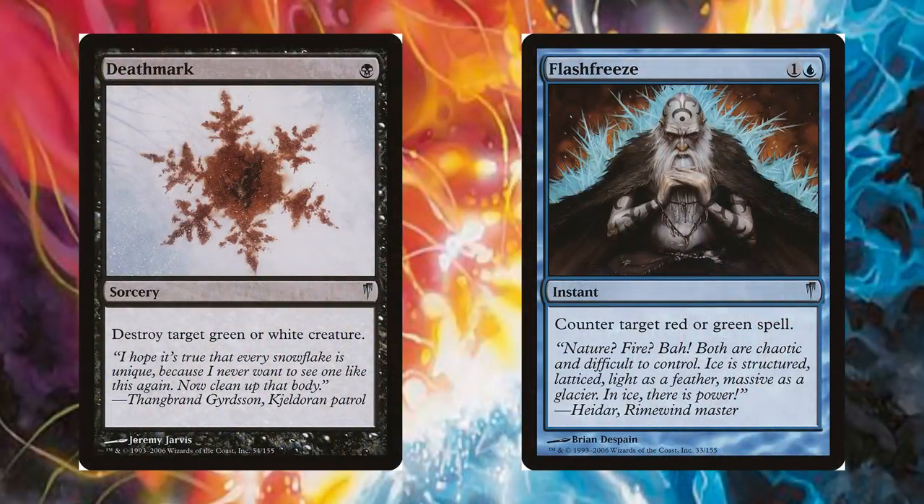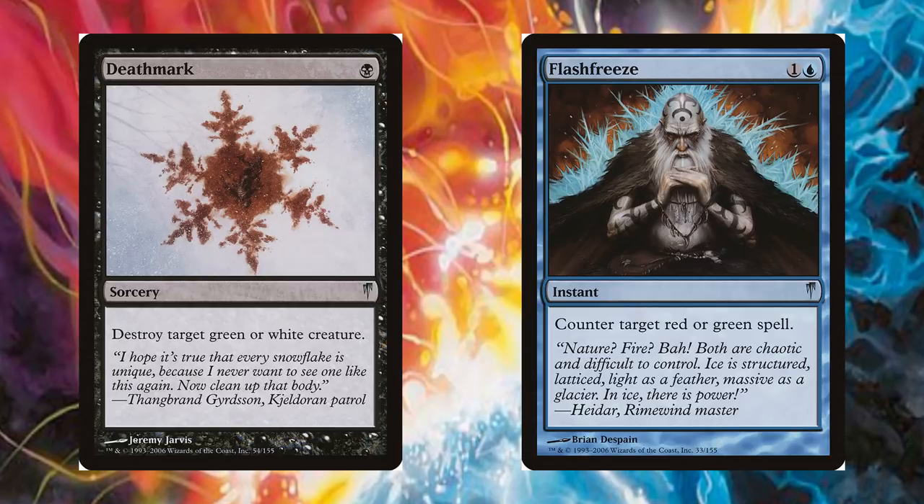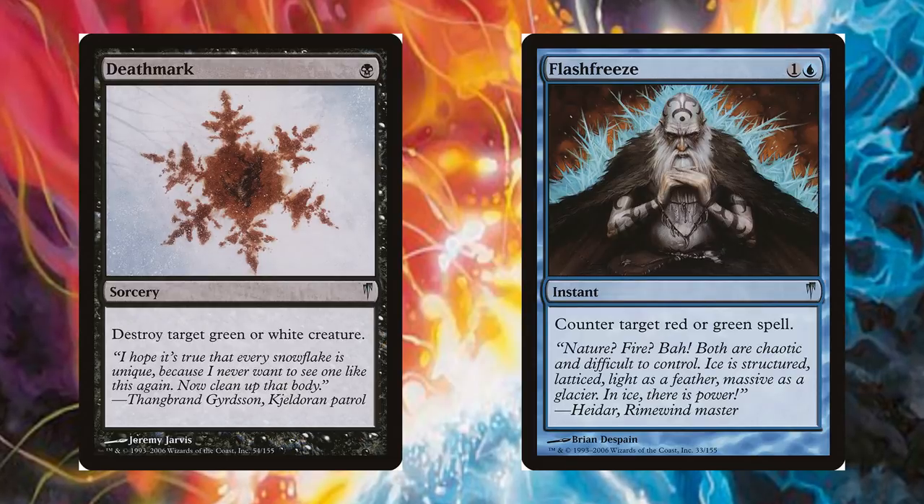Next were two enemy hoser spells that were decently effective overall. The first was Deathmark, which was a black card that destroyed a target green or white creature. This was mainly seen in Faerie and Jund strategies, but overall it was considered a must-needed sideboard card at the time.